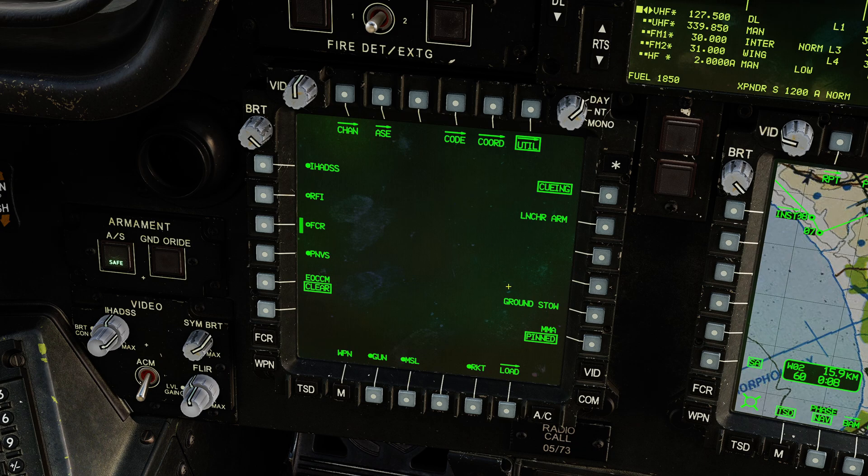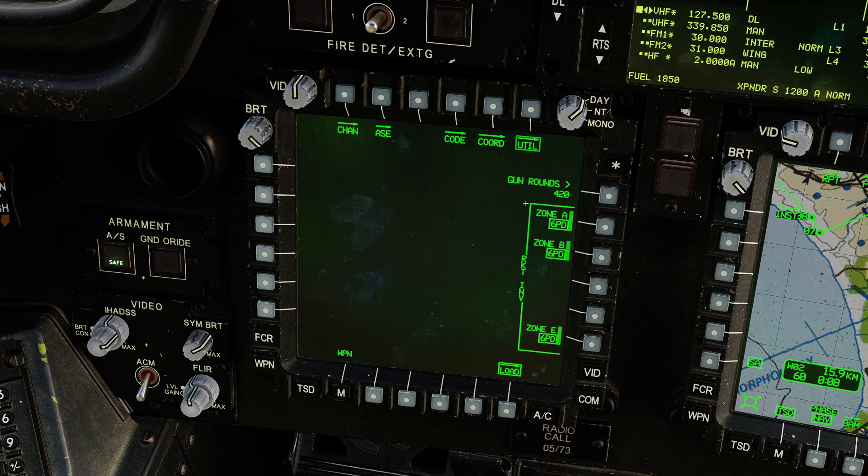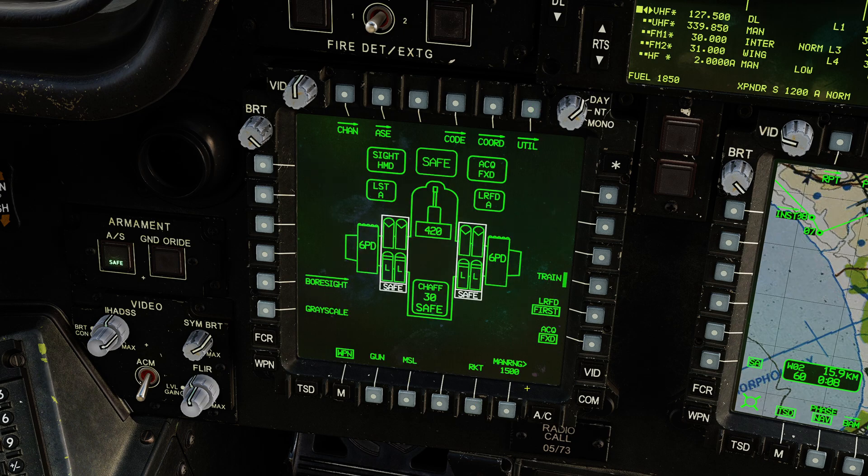If I go to the utility page and choose load, I can actually see what the system thinks is in each zone. Now, changing this doesn't actually change what's on the aircraft — it just changes what the software expects to see. I'll come out of utility and out of rocket and leave this page as default.